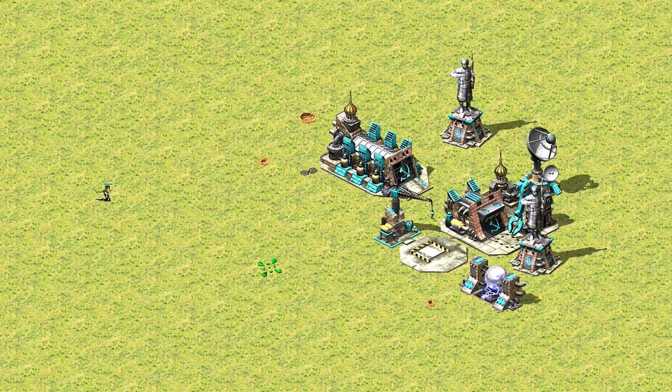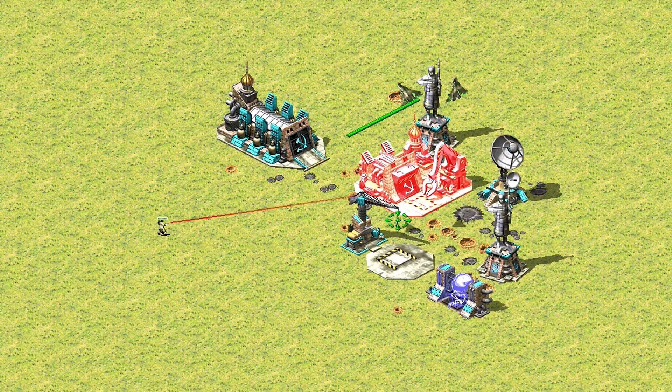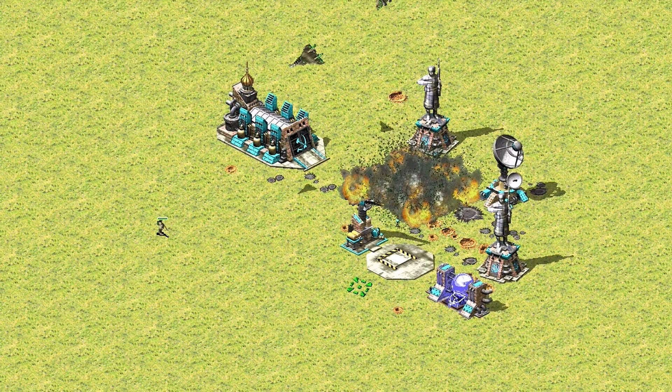The solution: be smarter. When you use Boris, look for unimportant buildings near the important factory — like power plants, repair facilities, barracks, defenses, pillboxes. Laser-focus Boris on those unimportant buildings first. Then, when the MiG gets really close, switch the laser to the target factory you actually want. This gives the enemy no time to react and destroys that factory very fast.